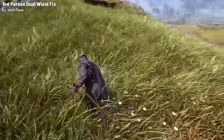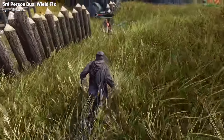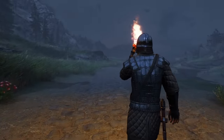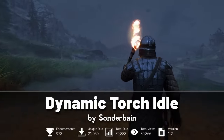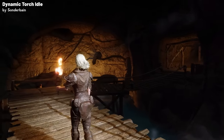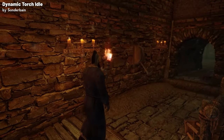I honestly consider this mod essential for any dual wielding character. The default dual wielding poses and moves created by Bethesda are really unnatural and impractical. Now, to give our animations more variants, we'll use Sonderbane's Dynamic Torch Idle Animations. This mod is all about bringing diversity and character to the simple action of holding a torch. The mod includes six new torch idle animations, with three variants that can be seen on both sexes.